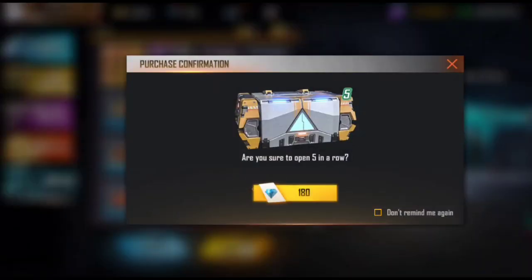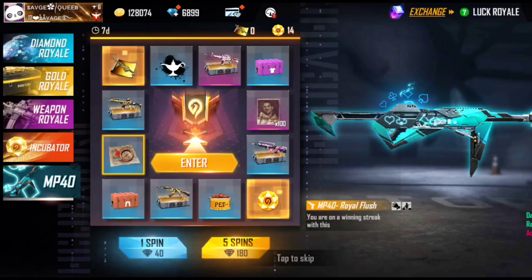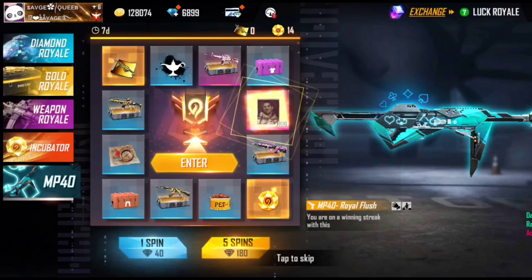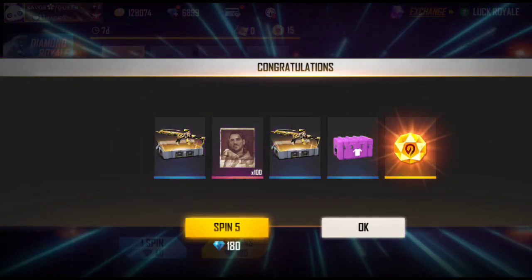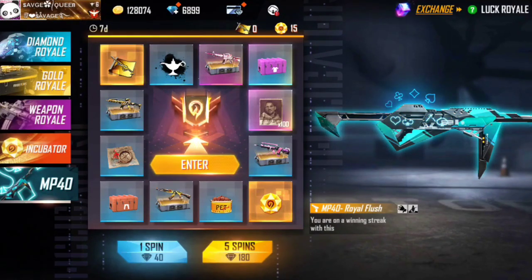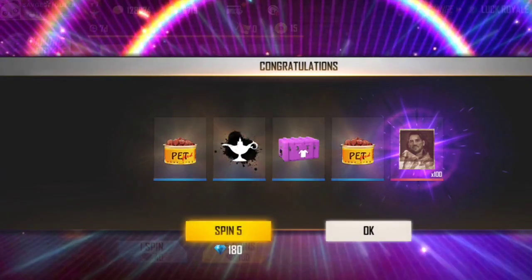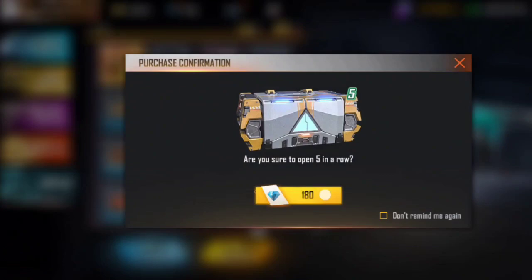First we have to spin and we didn't get anything. My friend won't get anything either. One stone shot and 180 spins to go. On the second 180, I am getting nothing.